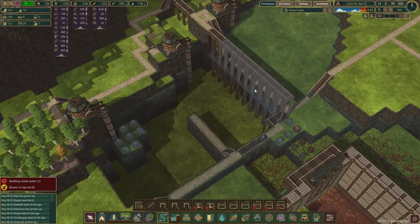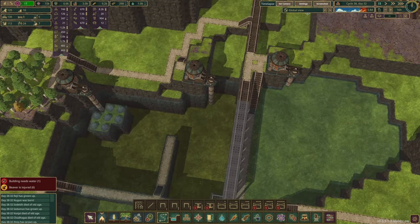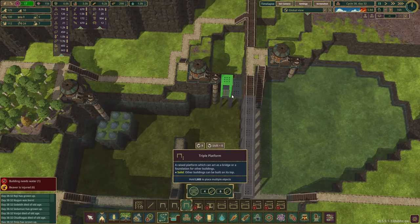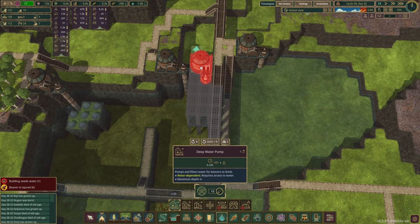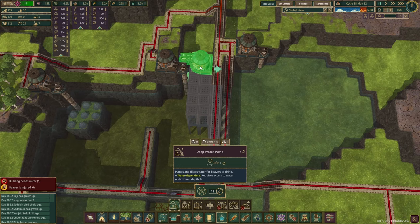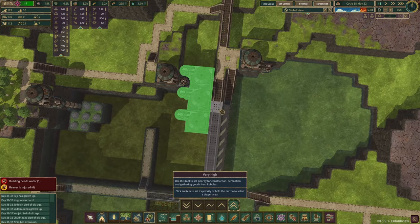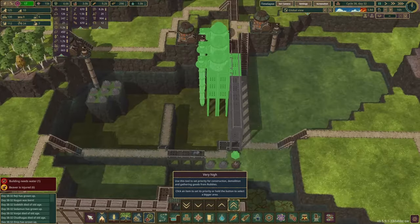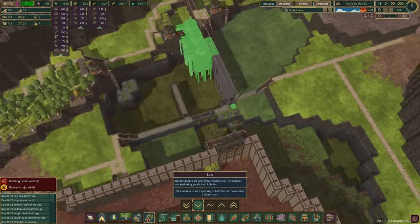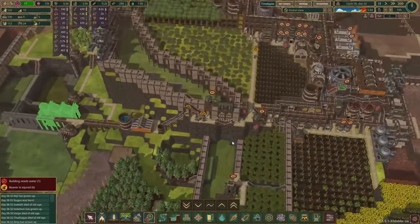Before we prepare the rest of the reservoir — it's gonna be deeper — since we are low on water I'm going to start building pumps right away and hopefully we can get them operational. Highest priority on everything related to this. That should do the trick — not so high priority on the dynamite.